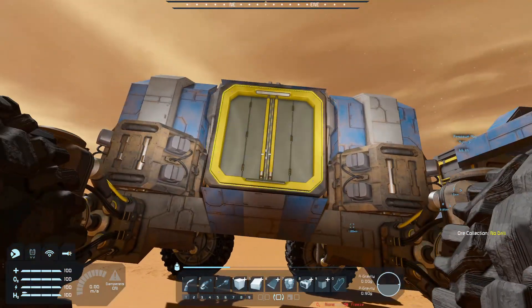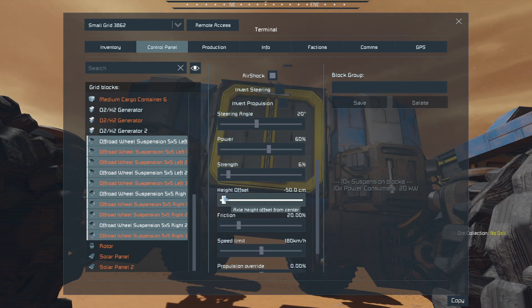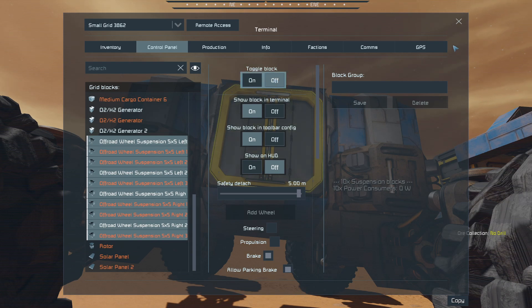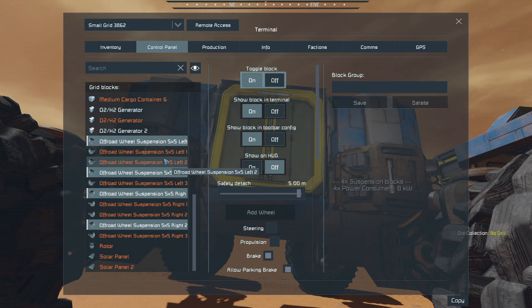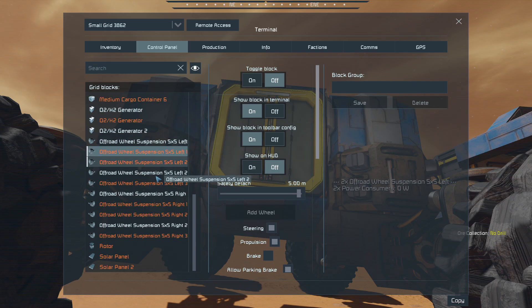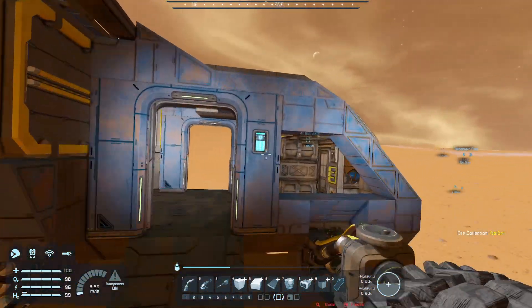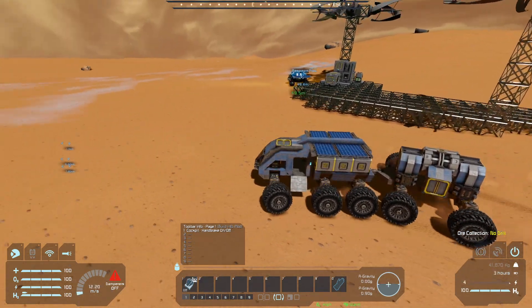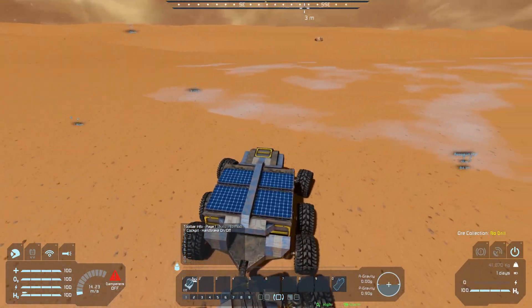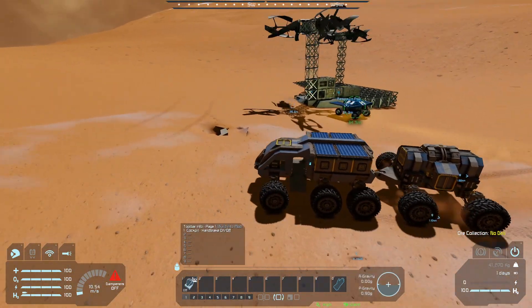I'm seeing that these wheels are not spinning. So let's go to the suspensions. Let's turn them off. Not those — wait, those are the ones I want off. These are the ones I want on. Let's try that again. I do know about the subgrid wheel control script, by the way. I do like using it. However, I don't have scripts available to me at this time, so I can't really use it.